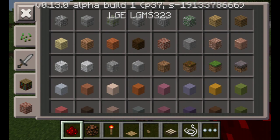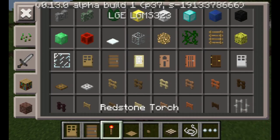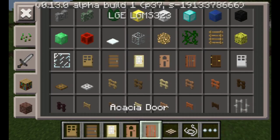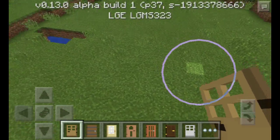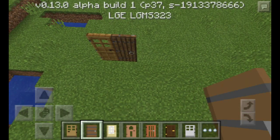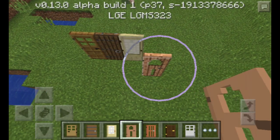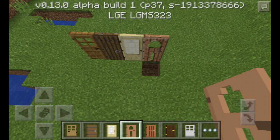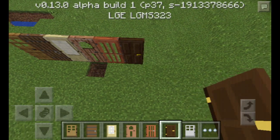We've also got pressure plates and buttons — I remember showing that to y'all in the mod showcase. Another thing they have added is the doors, the lovely new doors. So you've got oak, spruce, birch, jungle, acacia, dark oak, and iron.